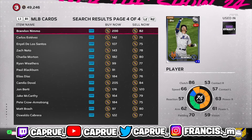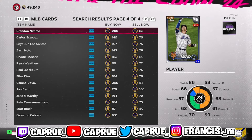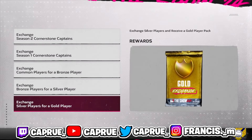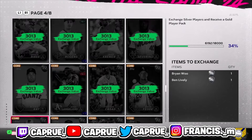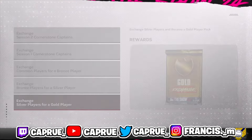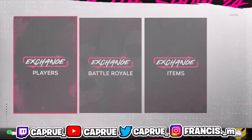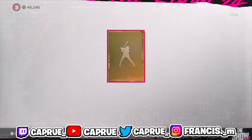I wouldn't set a fixed price because it varies by platform — I'm on PS5, you might be on Xbox. The whole point is to accumulate hundreds of these 76 overall silvers and bring them to the Exchange Players section, where you exchange silver players for a gold player. It only takes eight 76s per pack. Do at least 10 packs — doing fewer than that is too risky, and I'll explain why.